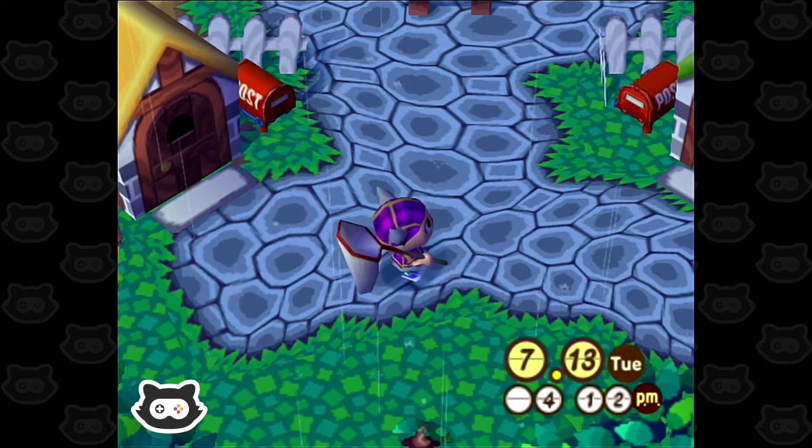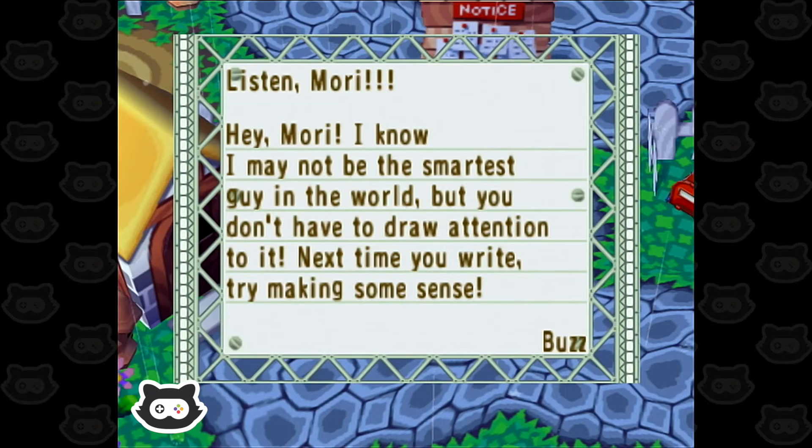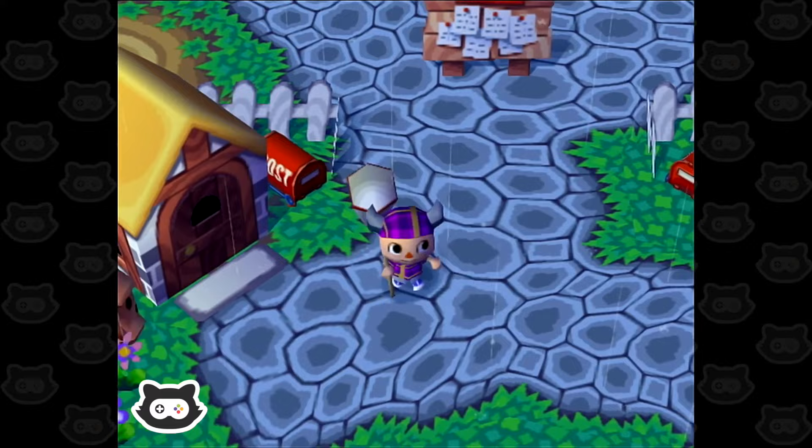We could probably do that if we sacrifice some fossils — maybe sell those. Oh, a letter from Buzz. This can't be good. 'Hey Maury, I know I may not be the smartest guy in the world, but you don't have to draw attention to it. Next time you write, try making some sense. Buzz.' I apologise, Buzz. I told him not to be grumpy. He knows what I'm talking about.